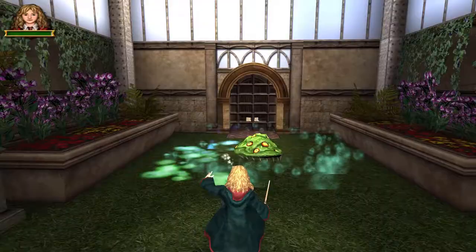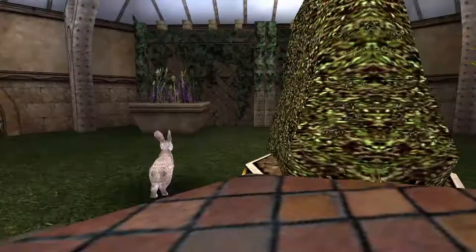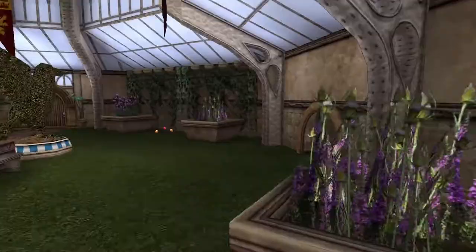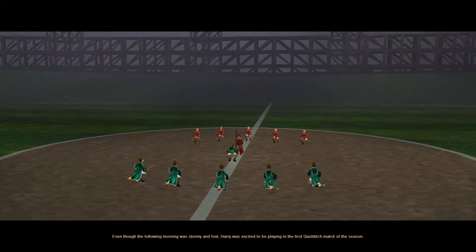Bundymon are also introduced here — green slimy creatures that spit out harmful goo. They are defeated by stunning with Rictusempra and then being jumped on, but don't be too hasty as their toxic slime remains for a few seconds afterwards. Generally the challenge is good and looks pretty nice too.